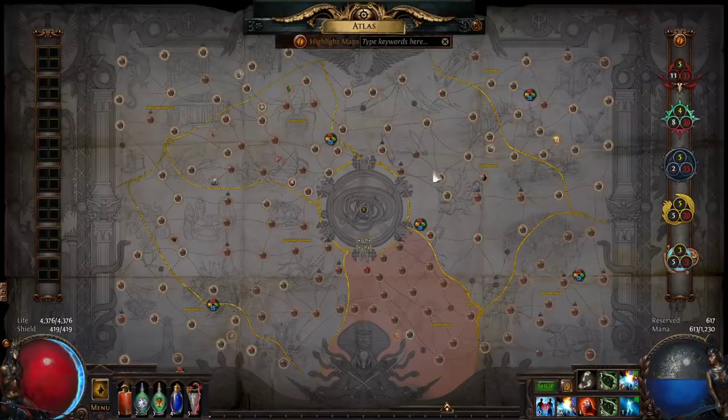Howdy all, grab yourselves a beer — it's time for some Path of Exile discussion. What I'm going to talk about is my current atlas strategy now that I've fully awakened the atlas. I've earned all 32 of the conqueror watchstones, and that's put me in a position where I've got maximum flexibility to run the atlas as I choose.